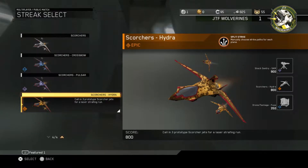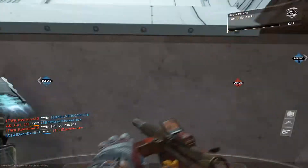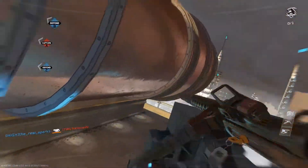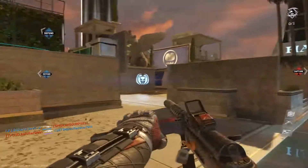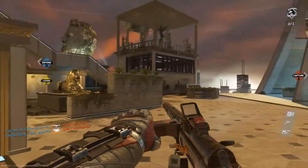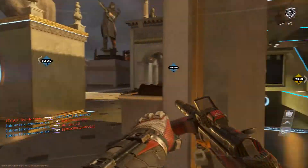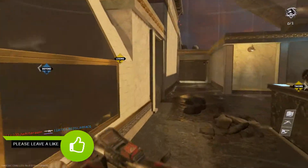We also got score streak variants. That's right — you can now upgrade your score streaks and have variants based on them. They're pretty cheap to unlock, and you definitely want to because some of them are the same price in kills or points as the regular ones, so go out there and make sure you unlock those and check them out.